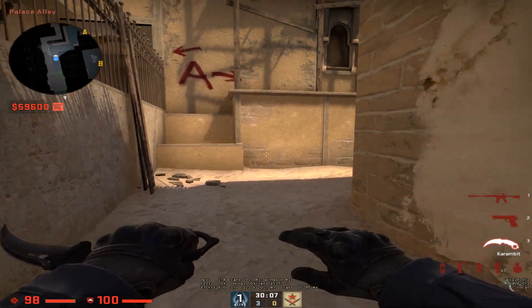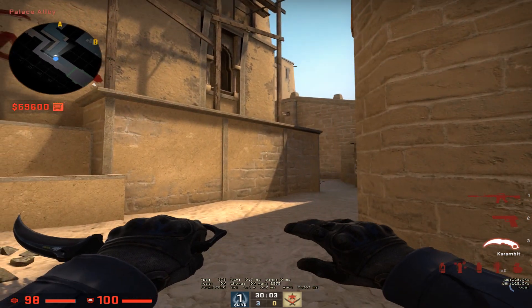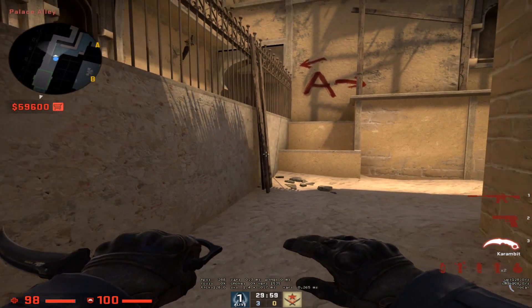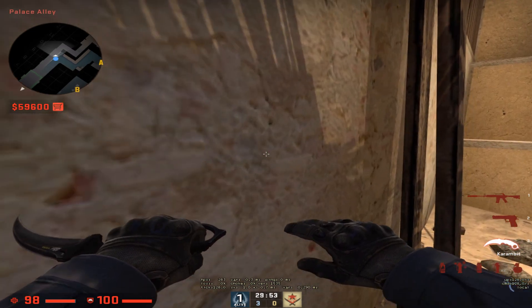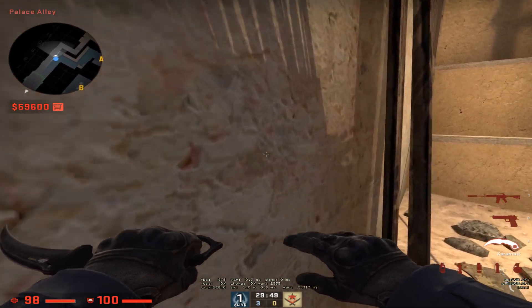I'm going to show a unique one-way smoke for Palace that you can use as a one-way. The line-up does depend on your crosshair, so you may need to come in and adjust it slightly. You want to come in and get stuck in the corner, just like this, up against the wall.